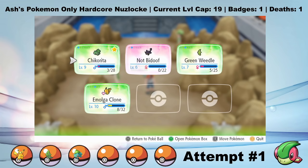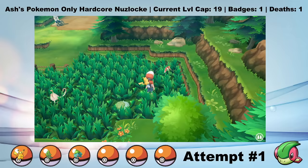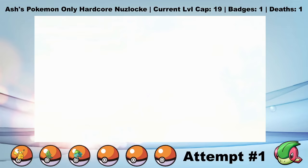Sacking Green Weedle was definitely the better play, but instead I left Chikorita vulnerable to a critical hit from Onix. But I don't care - Green Weedle lives and he evolves into a Metapod. Pretty brutal aftermath, but that's also by far the hardest gym battle in the entire challenge. After burying Not Bidoof, I make my way towards Cerulean City. On Route 3, I catch a Mankey and name him Hairy Machop. In Mt. Moon, I run into Jesse and James from Team Rocket.